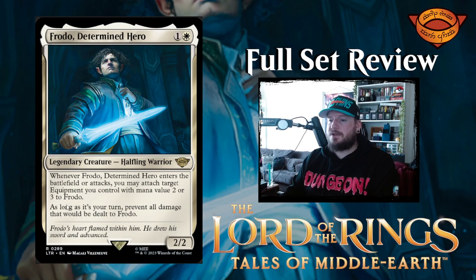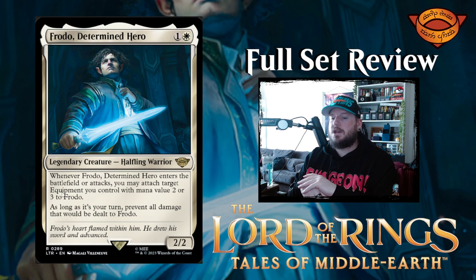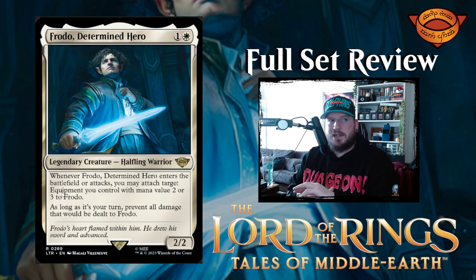Next up we have Frodo, Determined Hero — one and a white for a two two legendary creature halfling warrior. When Frodo, Determined Hero enters the battlefield or attacks, you may attach target equipment you control with mana value two or three to Frodo. As long as it's your turn, prevent all damage that would be dealt to Frodo. That's pretty big — two mana for a two two that can't be dealt damage on your turn and gets free attach if the equipment is mana value two or three. That's pretty good.